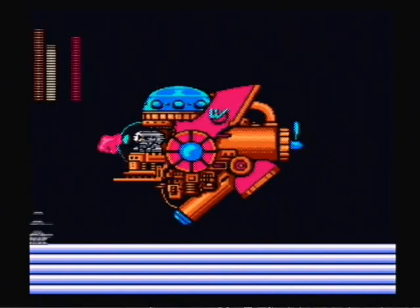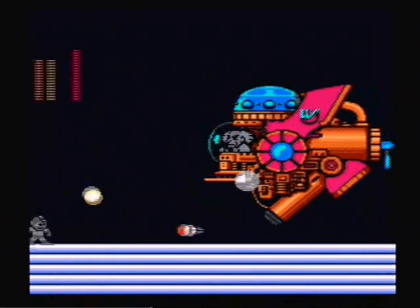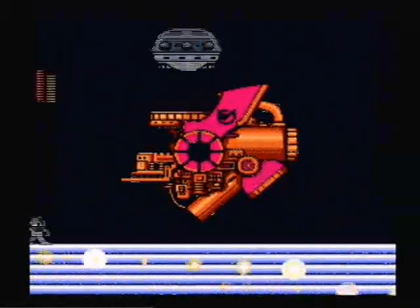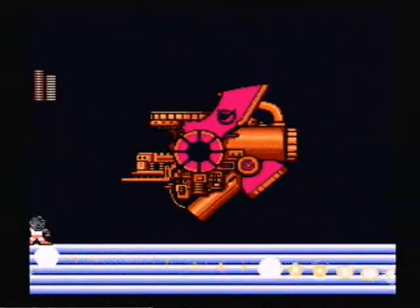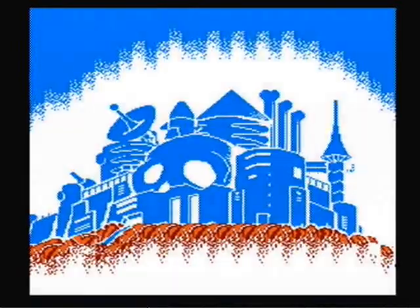Alright, now switch to the Crash Bombs. This strategy helps me a lot because I can't see jack. Try not to hit him head on — I was trying not to hit him head on but it was failing horribly. What you actually want to do is aim right below him so the explosion hits him over and over again.